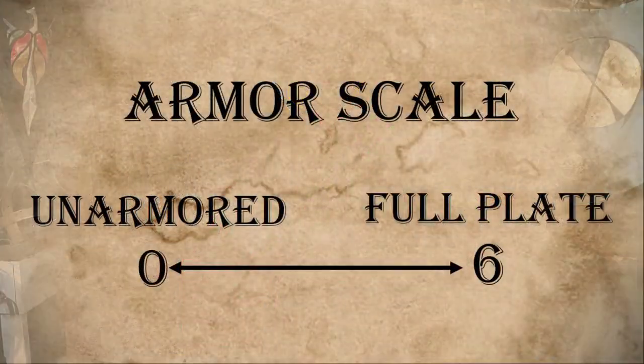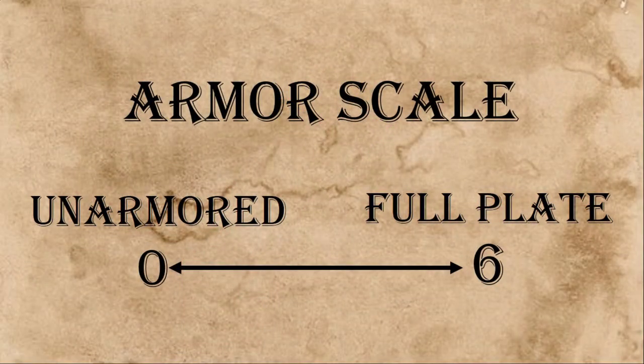Alright, so armor. How does it work in the world of Amp Guard? Well, it's a lot easier than you think. Let's break it down into something you might understand better — points. Think of it as points. You've got zero to six points: zero would be nothing and six would be the best you could ever have. That's kind of how armor works.